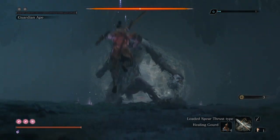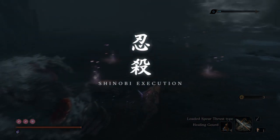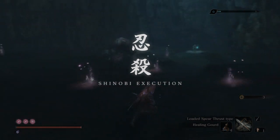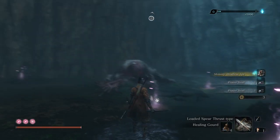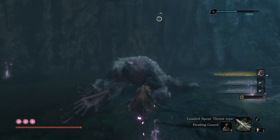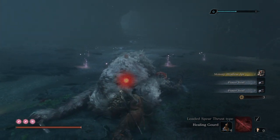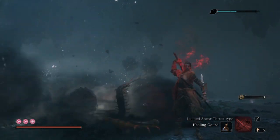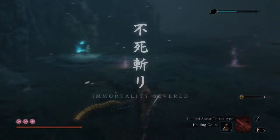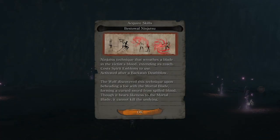This Headless Guardian Ape is finished. And what do we get? A memory, a prayer bead, another prayer bead — so we got two prayer beads. We have to do the final death blow, otherwise he won't die. We have severed his immortality. And we acquired a skill — Bestowal Ninjutsu.